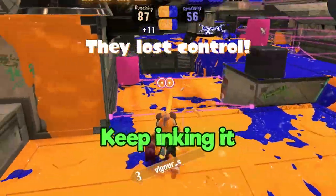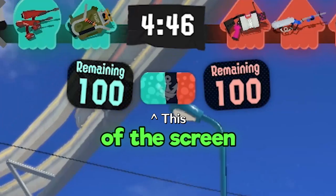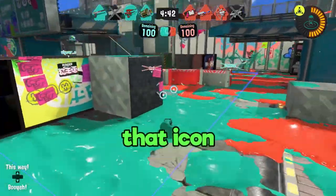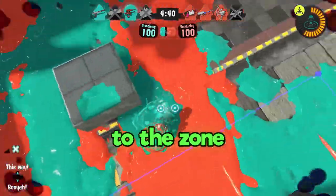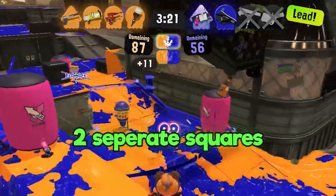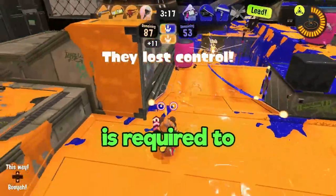But how do you keep control of the zone? Keep inking it — that's it, pretty simple. There's an icon at the top of the screen that shows you who's in control of the zone. If the other color starts filling in that icon, get back to the zone and stop your opponents from earning points. In the case of double zones, there will be two separate squares you'll have to pay attention to, and having control of both zones is required to earn points.